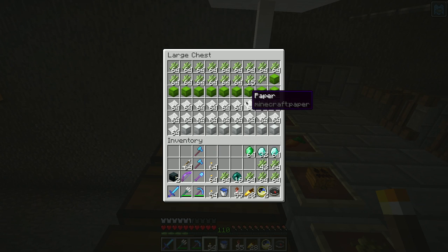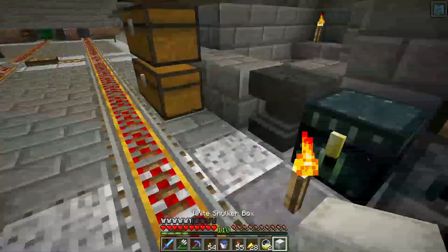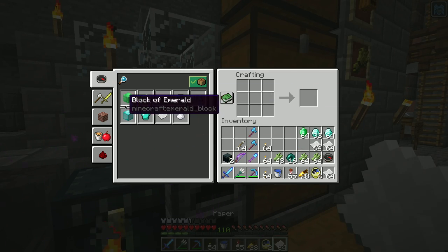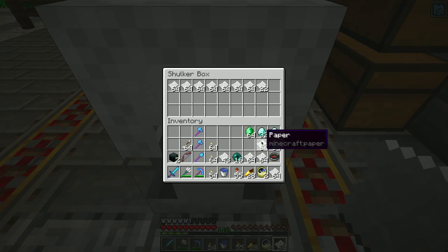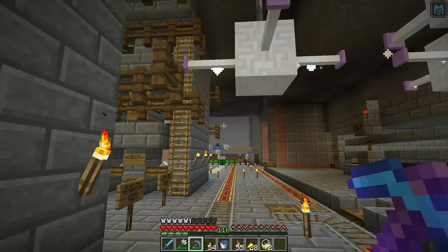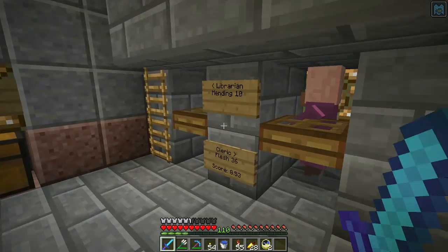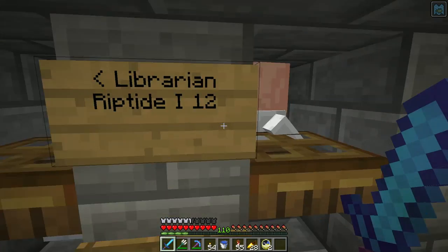Somebody borrowed some sugar cane. Now that I have more supplies, you go through emeralds quickly doing that kind of enchanting, because I don't have a Loyalty III villager. My best loyalty is Loyalty I, or maybe it's Riptide - I only have a level one. So I have to get four books and combine them to get level three. Riptide I - no, he's been deprecated.